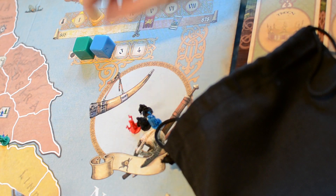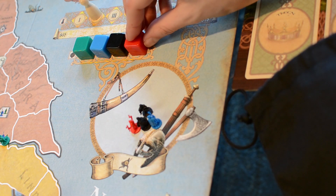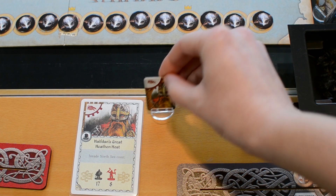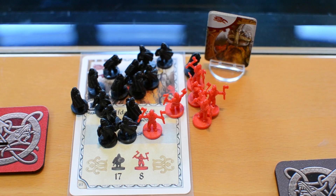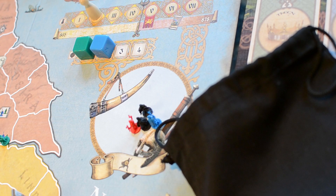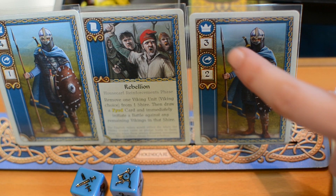During each round, all four factions take a turn in random order determined by the color of the cube drawn. If the active player is the first Viking faction to take its turn in a round, they bring a Viking leader which comes with an army, ready to invade the coast. If the active player is from the English side, reinforcements come according to the units pictured in certain shires, as long as they are not occupied by Vikings. Then the active player plays a movement card, which determines the maximum number of armies they can move.